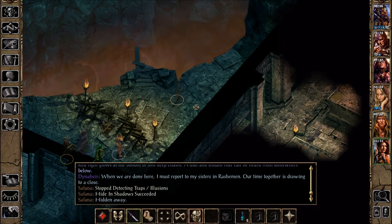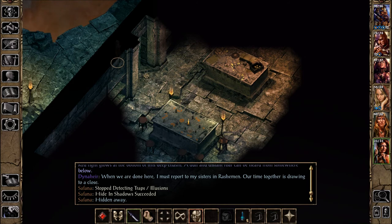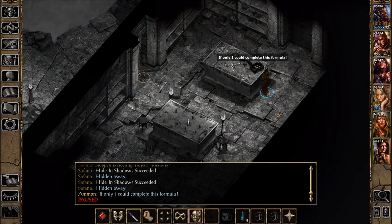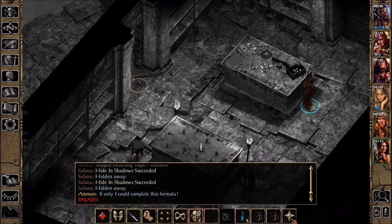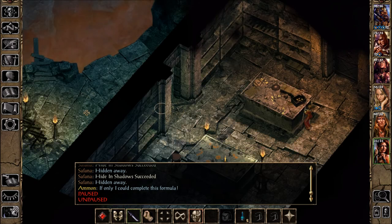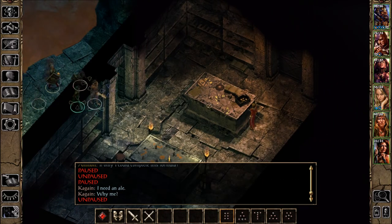Hidden away in a corner, Amnon says, 'If only I could complete this formula.' It looks like a spellcaster and there's something she's working on. I don't have much choice but to go in and confront this lady.